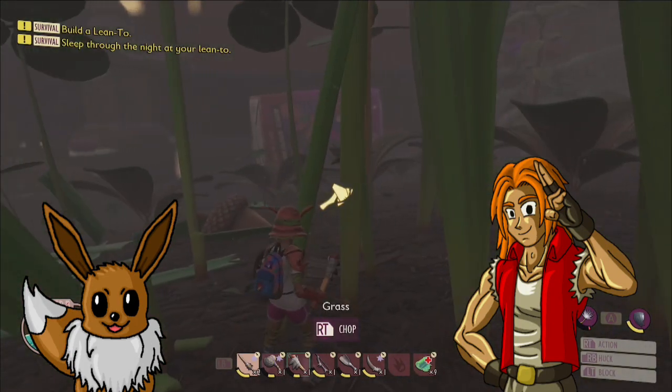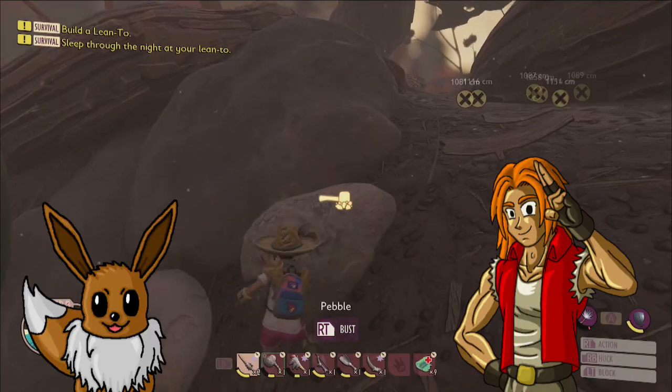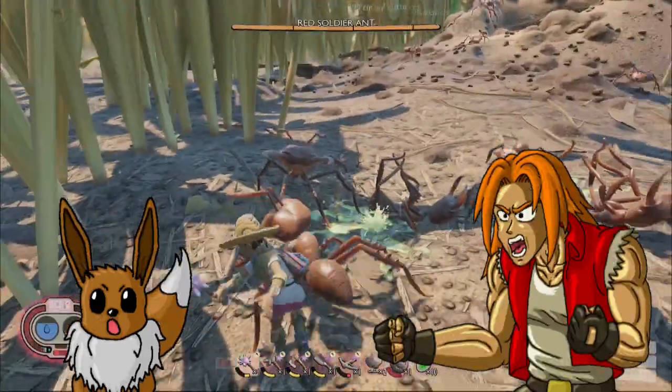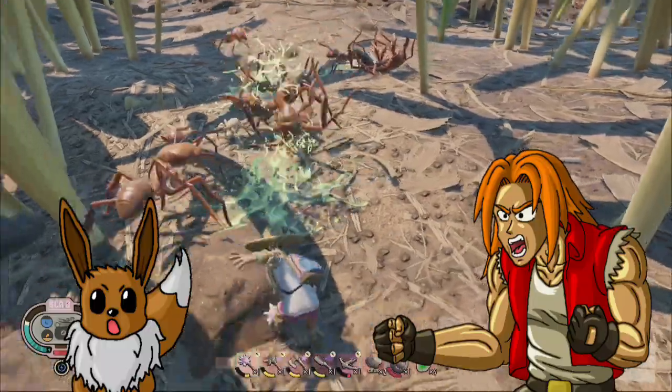Anyway, some mutations make you stronger with specific weapon classes, and others help to chop down grass or break up rocks. And some mutations even summon super special spiderling supporters while slashing swiftly through the seemingly endless supply of suspicious scoundrels amongst the supersized surroundings of the backyard.